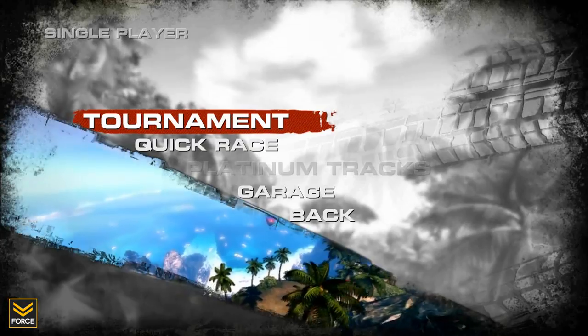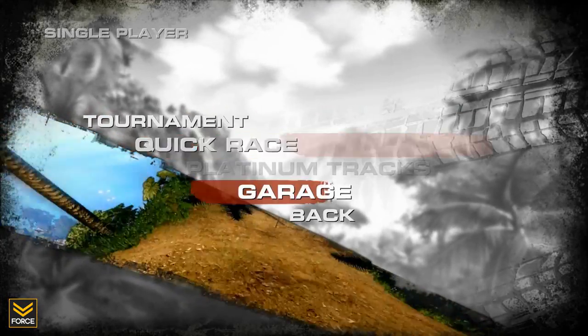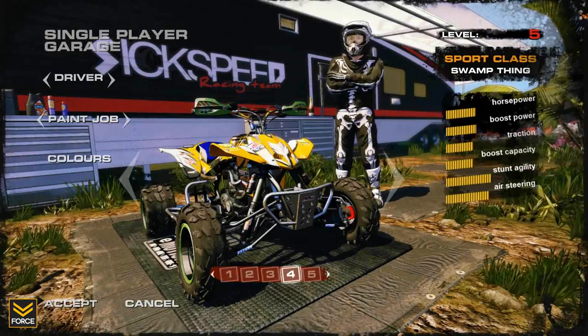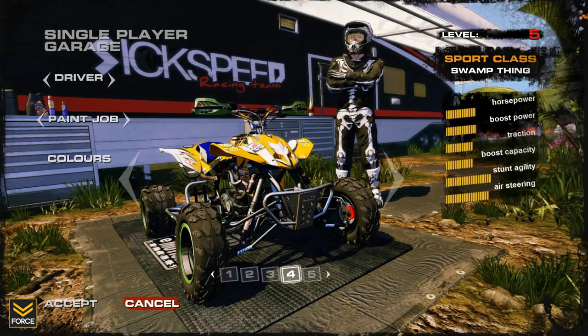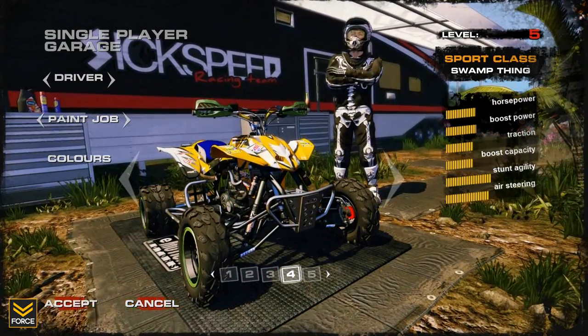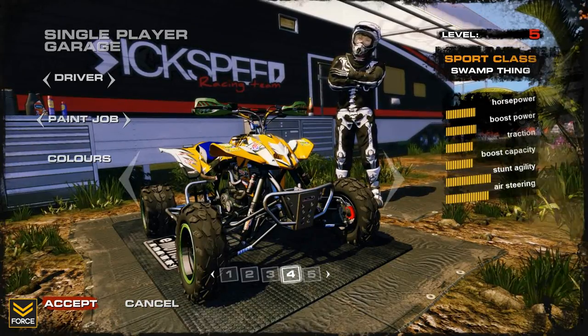There are two major things we want to look at: the tournament and the quick race, and also a garage. I'll show you the garage first. This also comes up while you're going through the tournament whenever you start a race if you want to customize things. It lets you pick your vehicle and change the color - we'll take a look at that when we start the race.